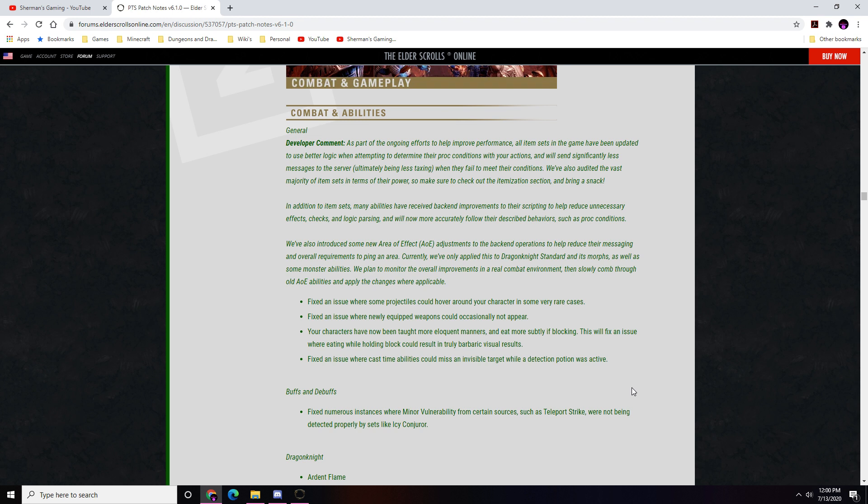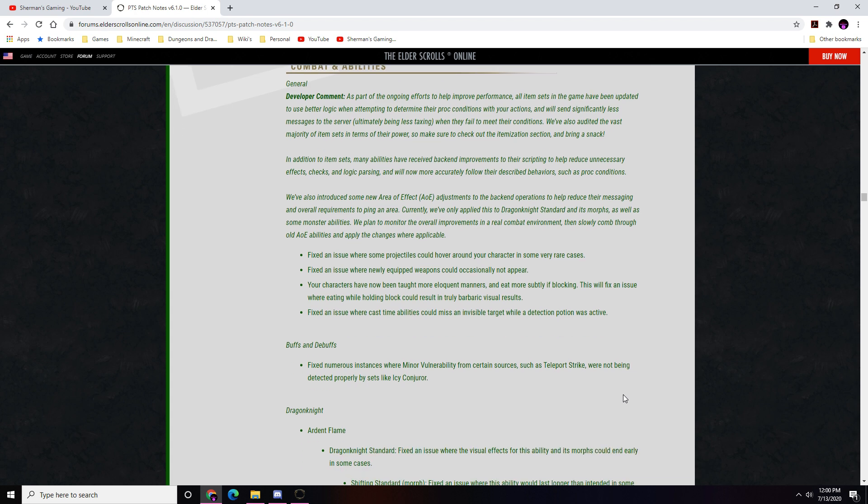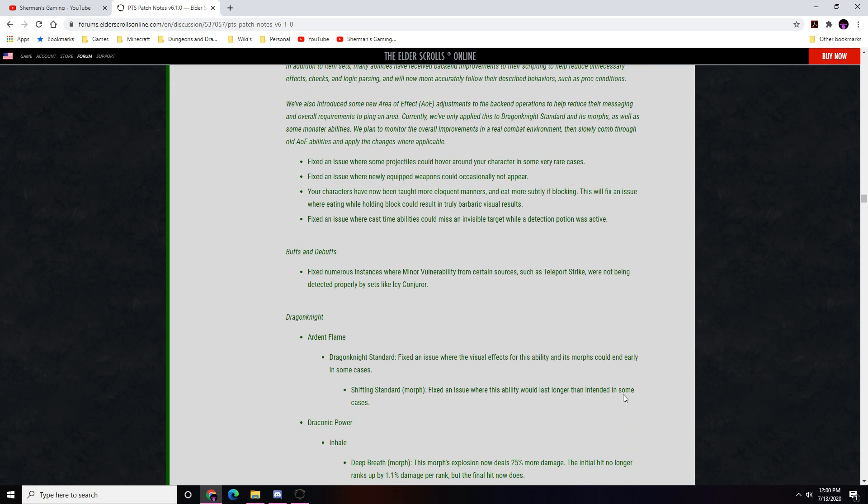Buffs and debuffs: fixed numerous instances where minor vulnerability from sources such as Teleport Strike were not being detected properly by sets like Icy Conjurer. Dragon Knight changes: Dragon Knight Standard fixed an issue where visual effects could end early. Shifting Standard fixed an issue where it could last longer than intended.